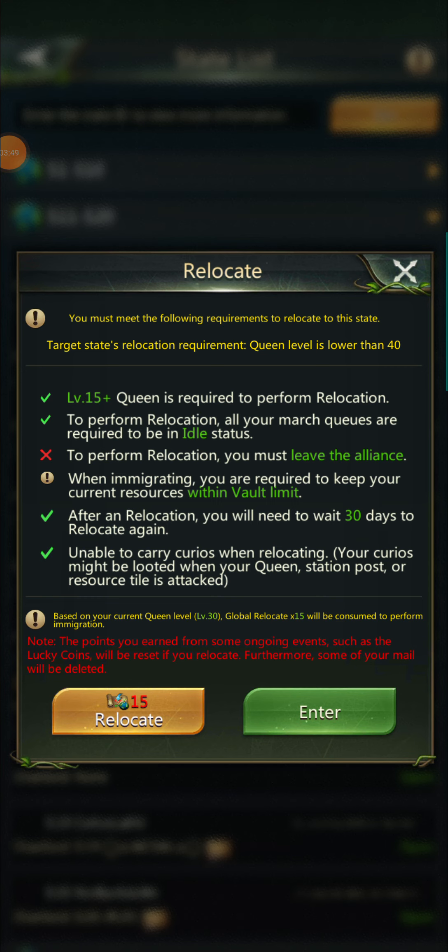A level 15 queen is required to perform a relocation, so brand new nests have to wait. All your march queues are required to be in idle status — meaning you can't have marches out for anything: not on a tile, not in the alliance depot, not raiding nests or camping. To perform a relocation, you must also leave your alliance.